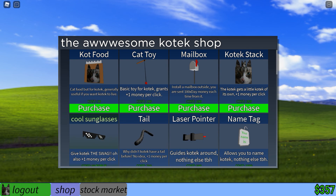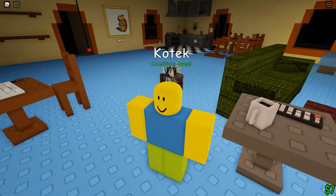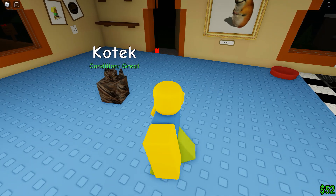Let's go to the shop. Buy Kotech Stack. Log out. Oh look, he has a little hat now — well, his hat is himself. Got more money now, great. That's terrific. A little bit more money.